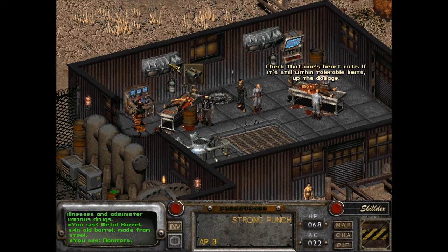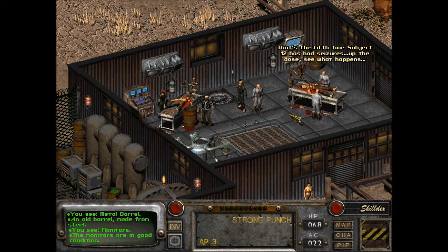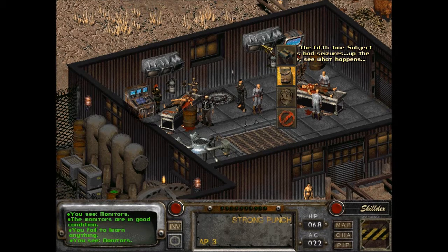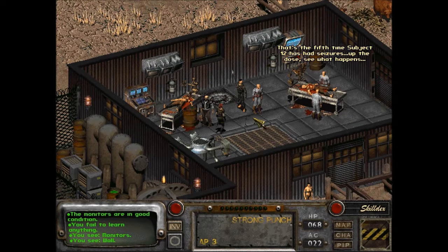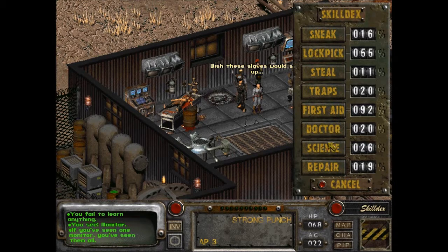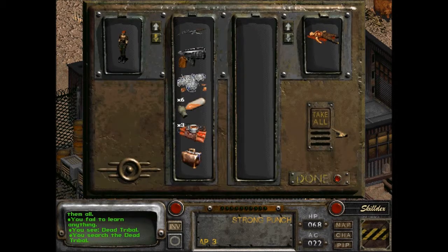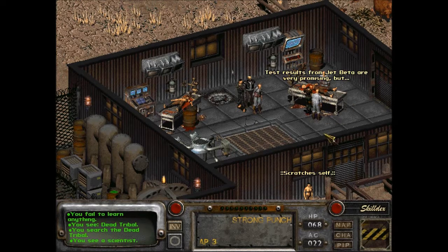Check that one's heart rate — if it's still within acceptable limits, up the dosage. 'That's the fifth time Subject 12 has had seizures. Up the dosage, see what happens.' Wish these slaves would shut up. Another dead tribal. 'Test results from Jet beta are very promising, but where the hell is Myron?' Oh, he's downstairs.